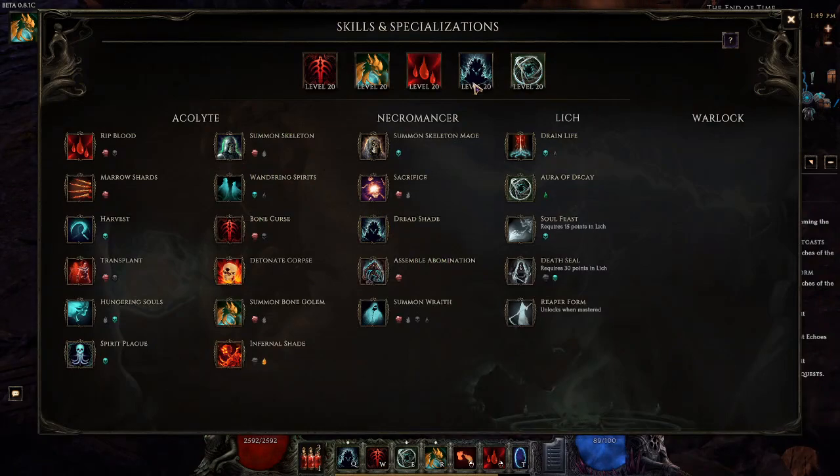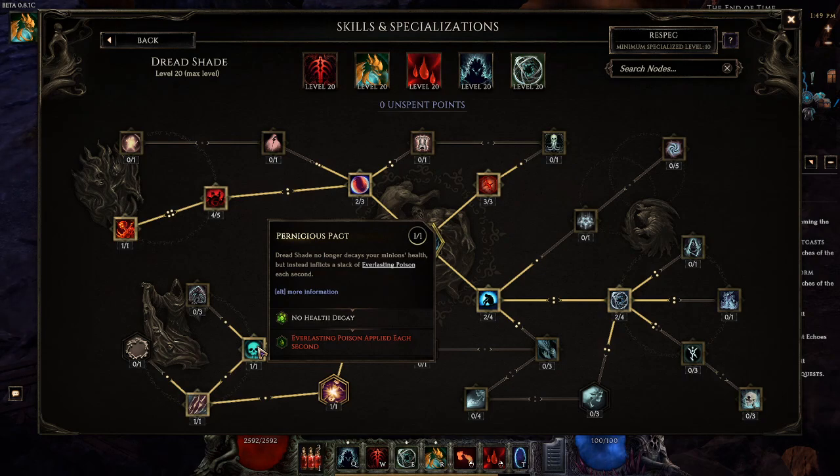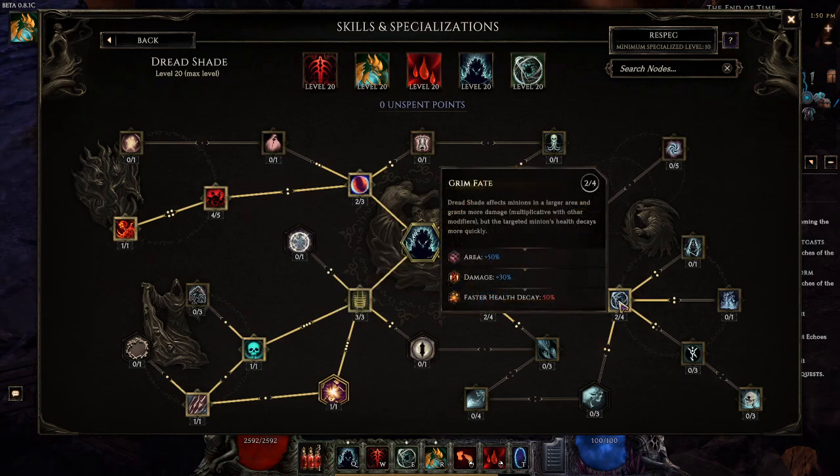The next important skill is Dreadshade. We take 3 points into Lingering Doom for travel, 1 point into Pernicious Pact so instead of the drain Dreadshade does, it just applies a poison per second — and if you grab some resistance for your Golem it'll actually resist this poison and make him last longer. Then 1 node into Egoism — minion always crits. This node is very bad for builds that scale a bunch of minions, but for a build like mine that only runs 1 minion, this node is absolutely nuts. I don't believe there's base crit that would work for Bone Golem, so this is the only way to apply crit. This node makes the entire build work — without it, this build would be trash.